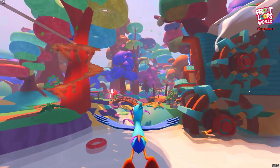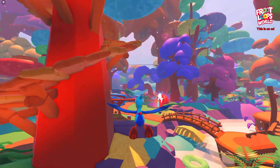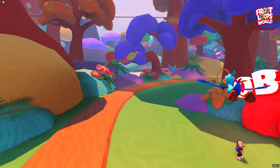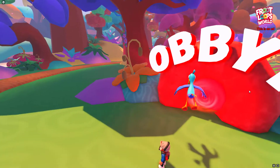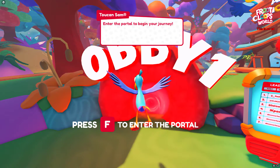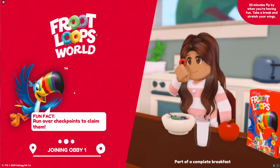Let me know in the comments below what your favorite cereal is! All right, so we're coming over here — what's this big red thing? It says Obby One, so it's obbys! I'm not very good at obbys but we're gonna give it a shot. Let's press F to enter the portal.